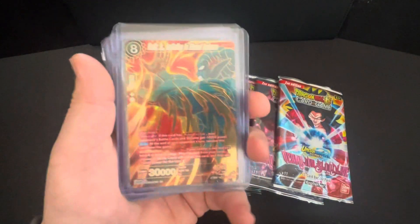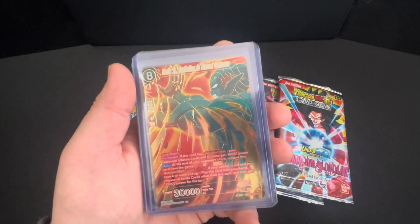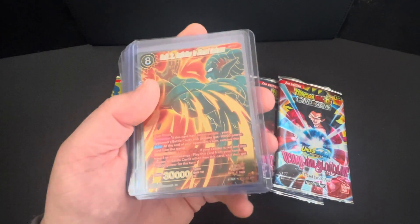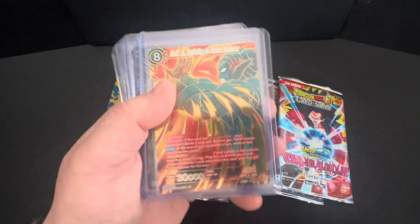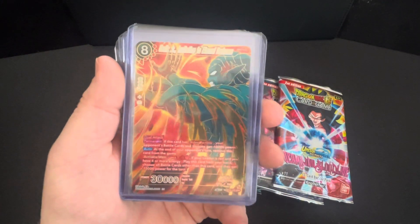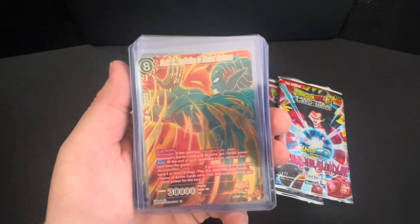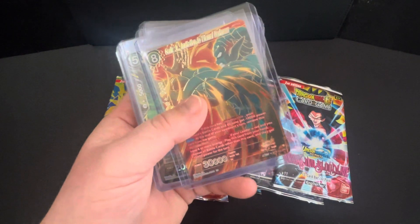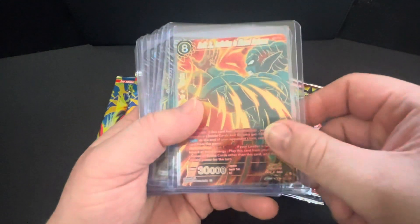I've watched a few YouTube videos to learn — there's an Aussie guy called ATCG, and a Canadian guy who just smashes out heaps of boxes. The Aussie fella at ATCG collects all sorts of TCGs — he does Weis Schwartz, One Piece, and others. I've mainly concentrated on his Dragon Ball content.